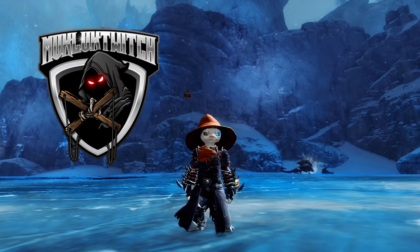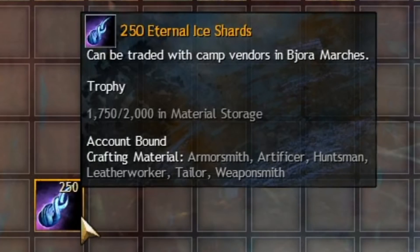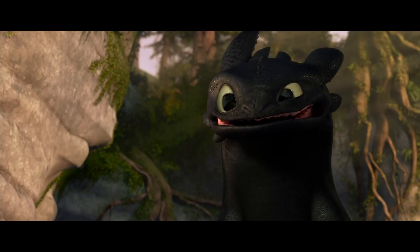Hey everyone, Muckluck Douglas Bartholomew Original Esquire IV here, and this is a guide to Eternal Ice Shards — where to get them, how to turn them into 32 slot bags, gold, or help you get your Skyscale.